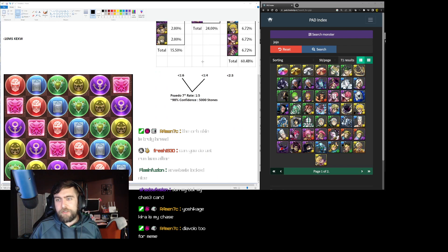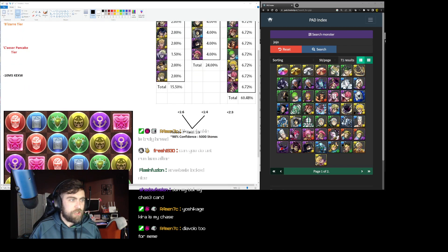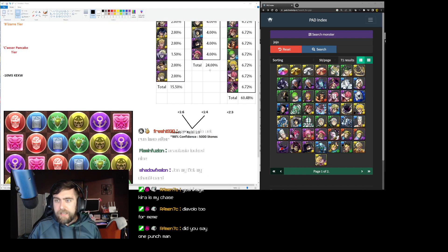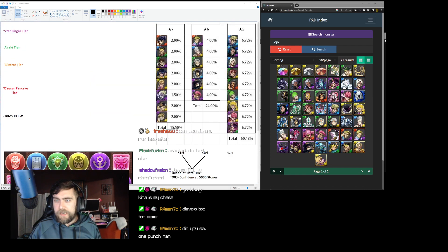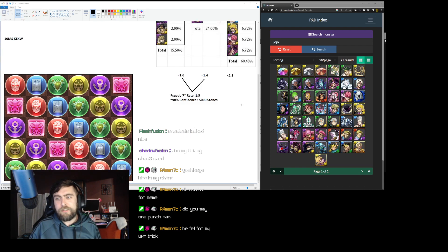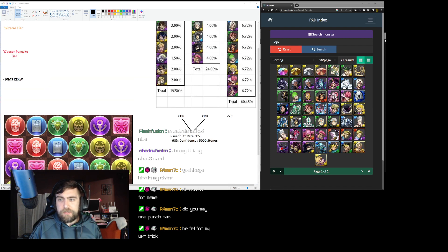Let's go ahead and get rid of the elephant in the room: this is a 10-stone machine. Seven stars at 15.5 percent — we'll get it here above chat — and then six stars at 24 percent, and then five stars at an astounding 60.48 percent of everything you're going to roll. So it's a little bit less than two-in-three to get a gold egg.